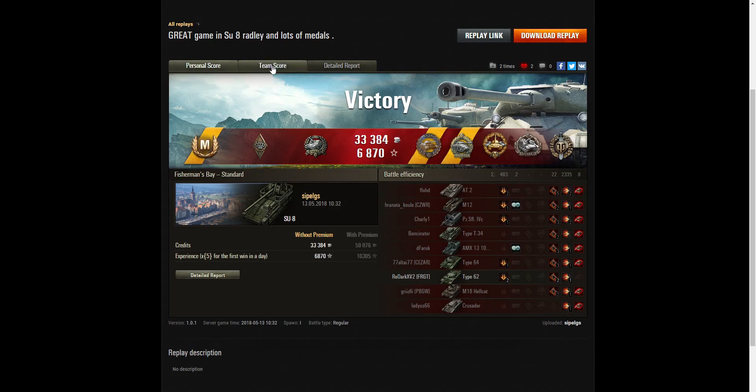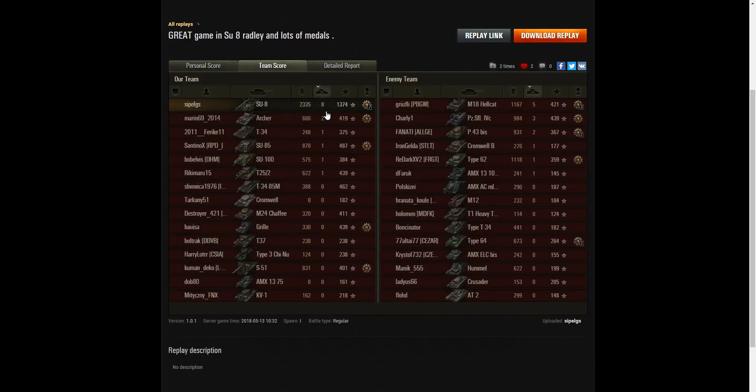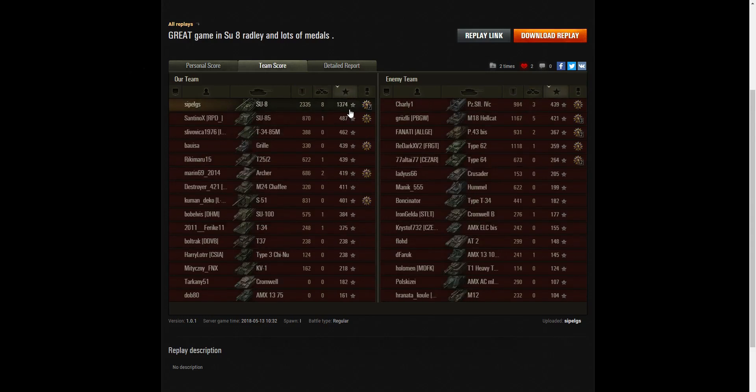Let's have a look at the team score. Highest amount of damage: 2,335 hit points of damage overall. He managed to get 8 kills — more than the enemy team. The highest score on the enemy team was the M18 Hellcat which he took out, with 5 kills. He managed to get a base XP of 1,374 — that's nearly 3 times the damage of the highest scorer on the enemy team, and definitely more than 2 times the damage of the SU-85 on his own team.